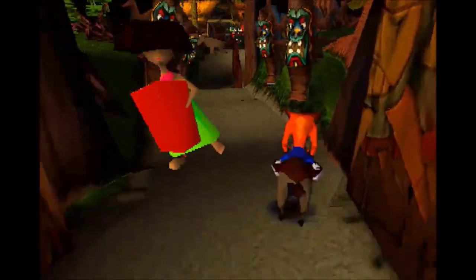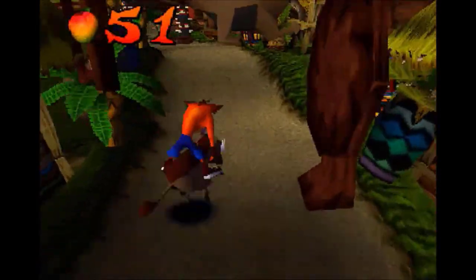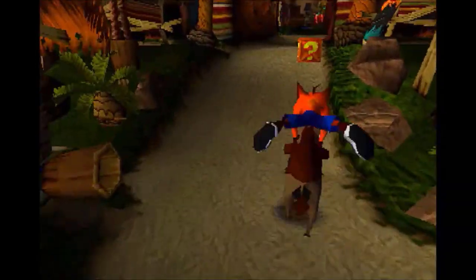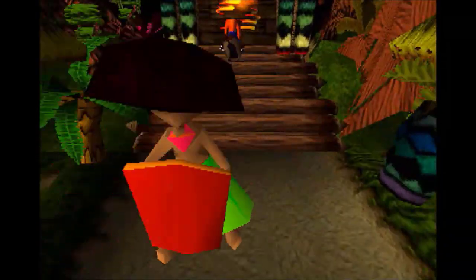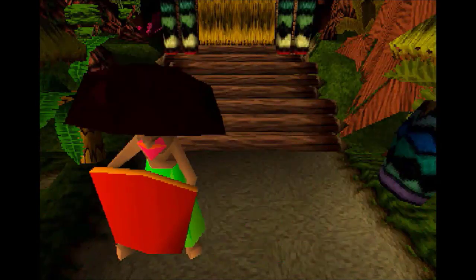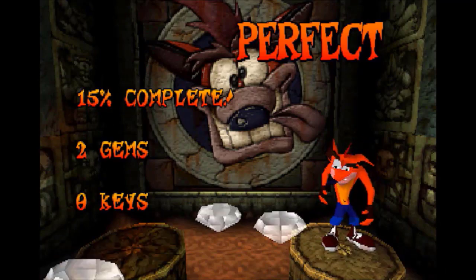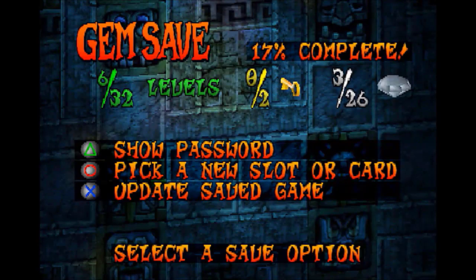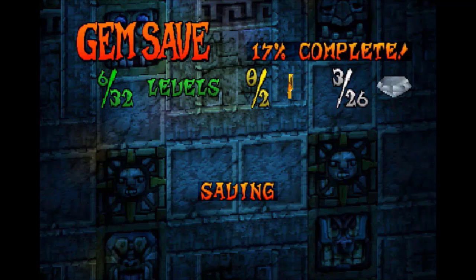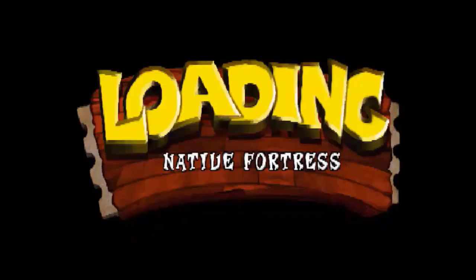Believe it or not, there are two Hog levels in the game. That actually seems to be a fair theme with most level themes in Crash 1 — there are two of each. Stay to the right there; I know it looks like it's going to want you to go to the left, but no. Here's the gem. It seems like in most level themes in this game there are two levels. I believe this Hog level is actually the harder one compared to the second.